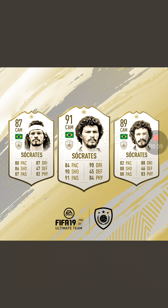The first one is Socrates, brilliant CAM. He's got three versions: the baby version, which is 87, the middle version, which is 89, and the prime icon of 91. Those stats on the 91 look perfect, literally. You can't get a better all-rounder. If you've got the 89, you'll be happy. The 87 is quite a bit of difference, but the 89 compared to the 91 is just maybe plus ones, plus twos everywhere.